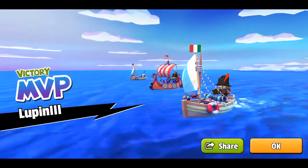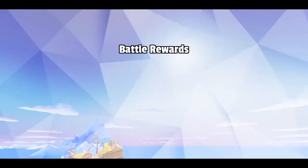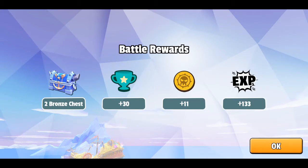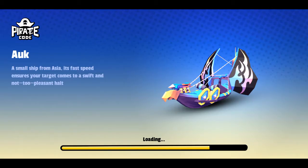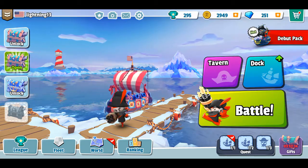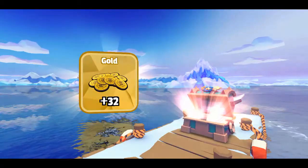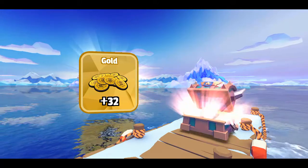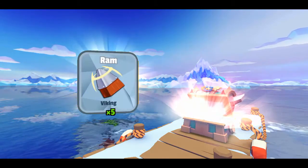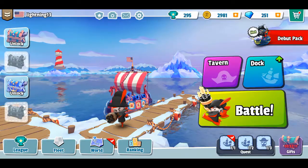Lupin3 was the MVP on our team, he did the best. I probably came in at a very low place because I don't think I did too well right there. So I'm ready to open a chest - this is where you collect the materials to build more ships. I just got 32 gold, some armor, and a ram times 5. That's what was in that chest.